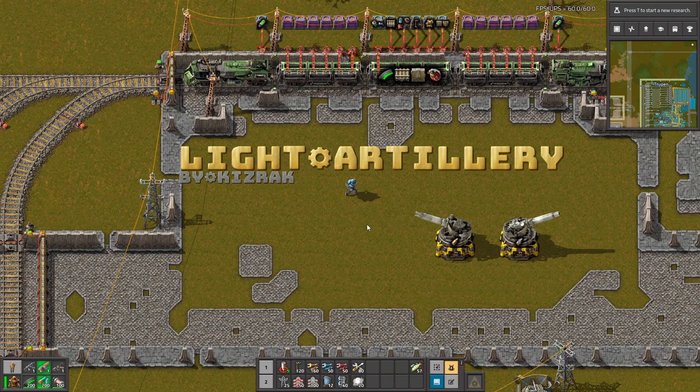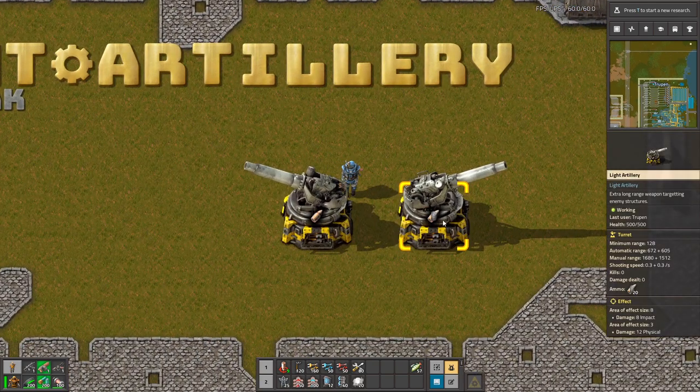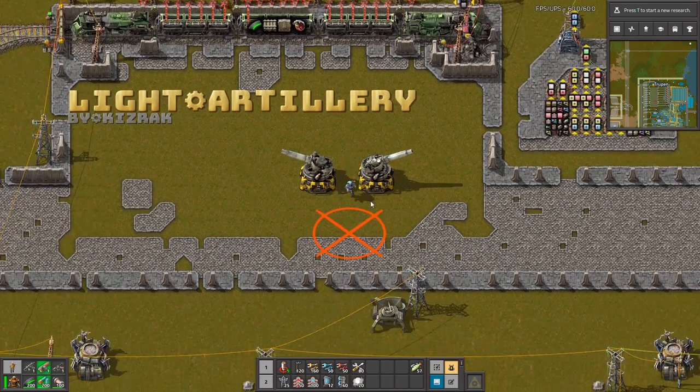Hello guys, in the Light Artillery mod. Thanks to this mod you can craft a new Light Artillery that will help you fight biters in the early game.